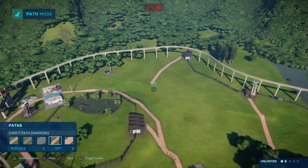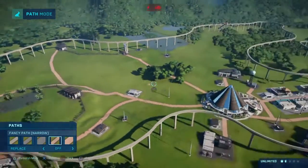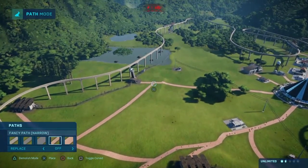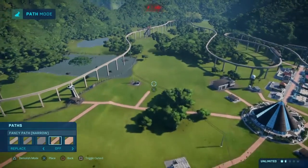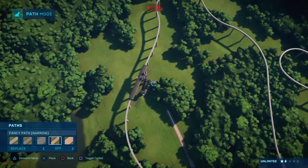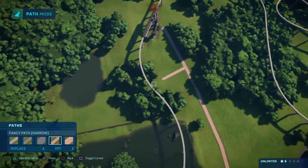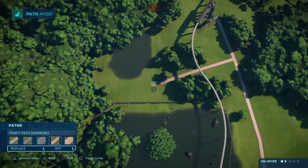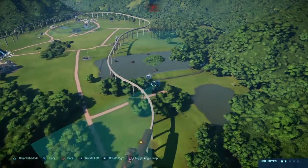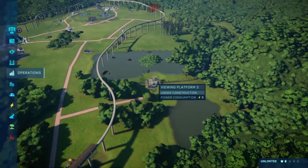Got to fix this because I messed it up. I think we're going to connect these so if you want to go over there we're not going to make you go all the way around. To get to the monorail station we're going to have it cut through here. Right over here is going to be another viewing platform — we're going to go with the actual platform, not the gallery, and do something simple like that.